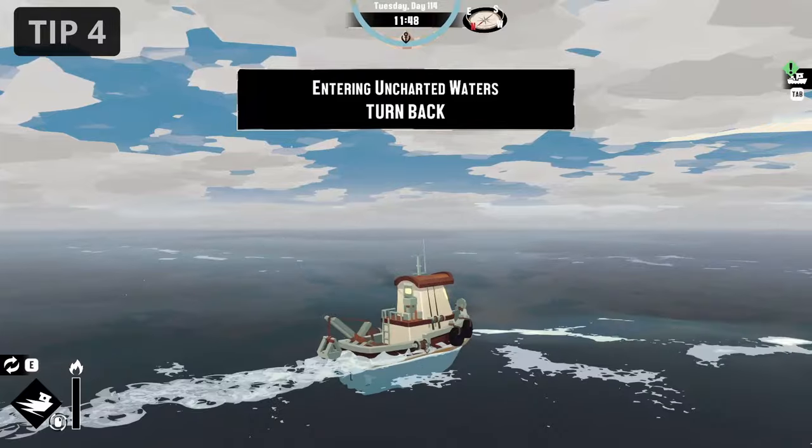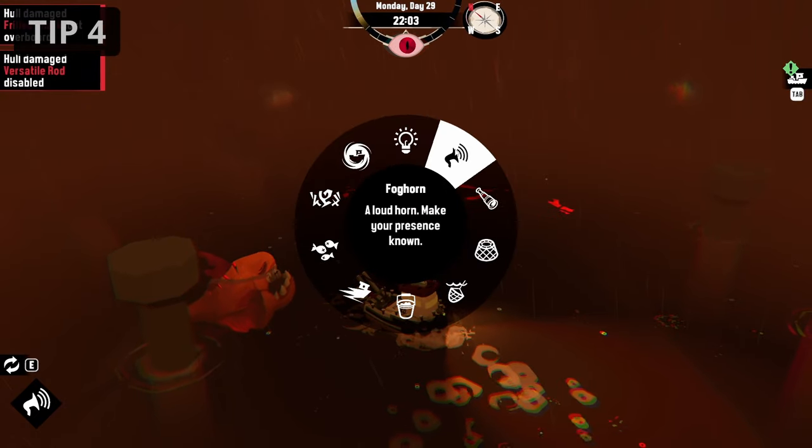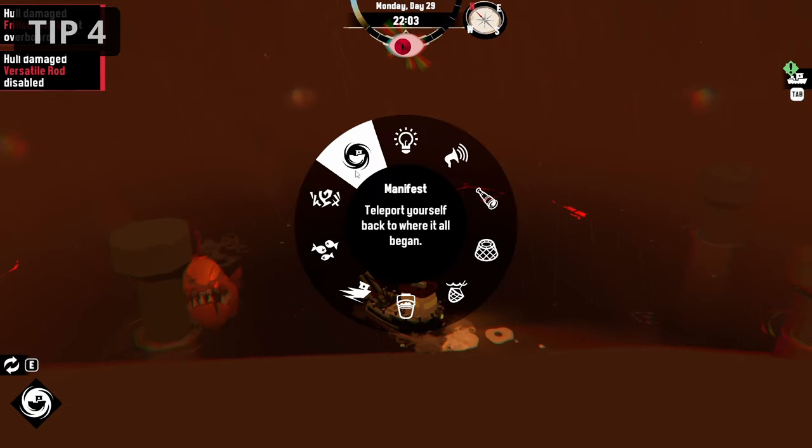The banish ability unlocked throughout the game can defend you against everything except the leviathan and the unseeing mother, so use it whenever you are in a dangerous situation.